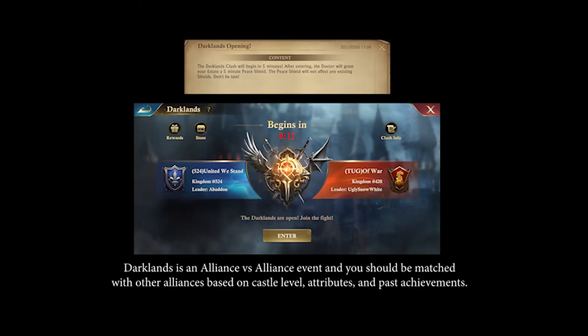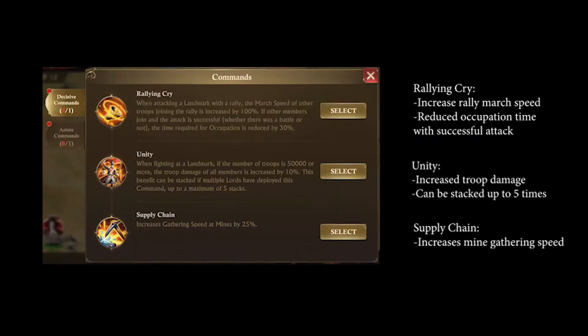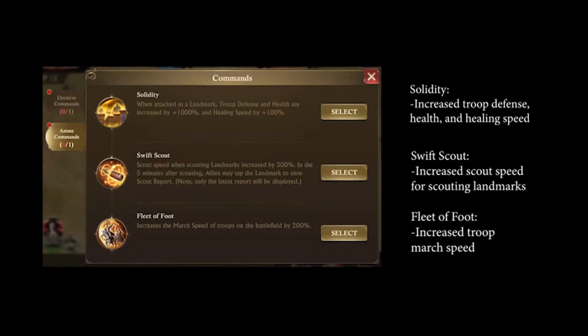10 minutes before the clash begins, you can enter the battlefield through the Event Center. Upon entering the battlefield, Lords can choose one Decisive Command and one Astute Command, shown on the screen in front of you. These commands give you an advantage during the event, and each Clan member can choose one Decisive and one Astute Command.